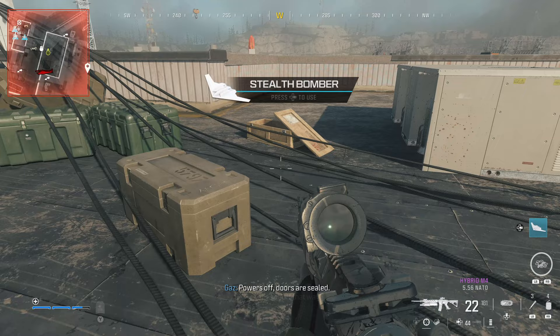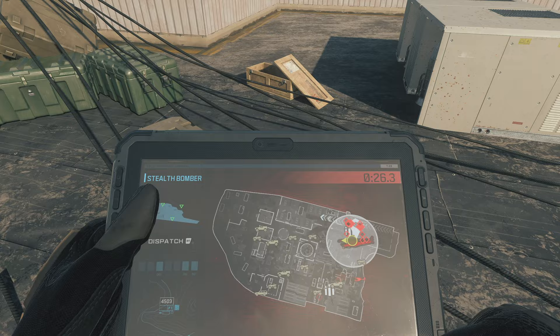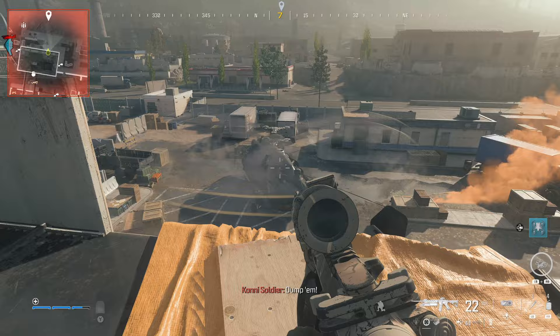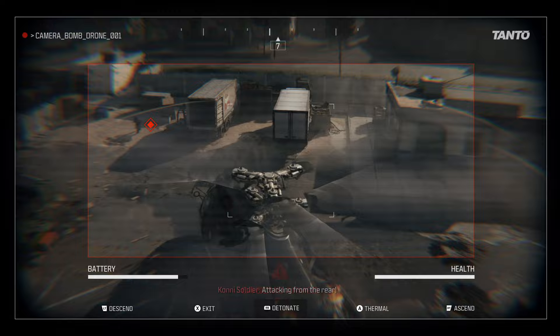First off, you can find the stealth bomber — you have to mark the location, and make sure you don't do any collateral damage to yourself. Additionally, on this rooftop, you can find a bomb drone. Pick that up just in case. Neither one of these will destroy the helicopter on its own, but a combination of the two should. Once you pull out the bomb drone, you want to make sure it doesn't get shot down. You also want to make sure you don't fly into the rotors of the helicopter, as this will damage the bomb drone without detonation. Get as close as you can, and then detonate, hopefully destroying it.